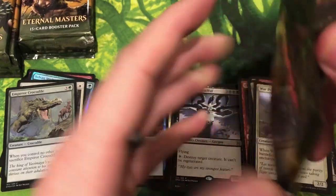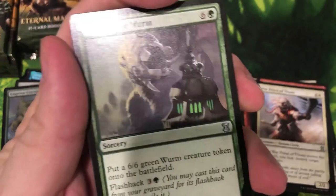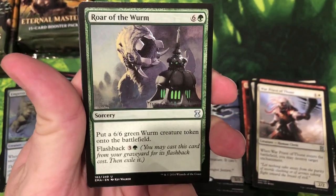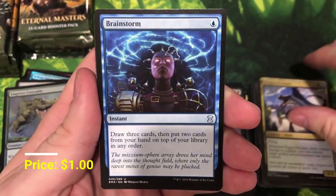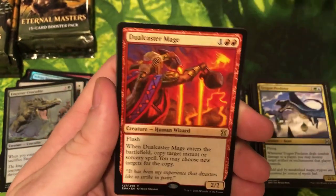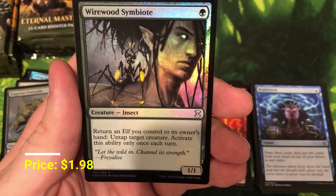Let's keep it rolling — a lot of good stuff. Roar of the Wurm, bringing us back to that Odyssey/Torment/Judgment block — the madness, the flashback — it was a fun one to play. Treetop Village, Brainstorm — another great uncommon, great artwork, really like that one — and Dual Caster Mage. Foil Wirewood Symbiote — a really good foil card, look at those eyes.